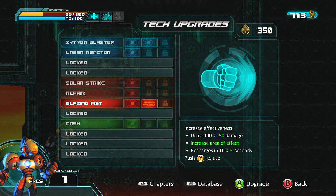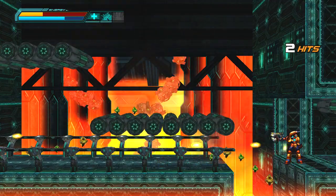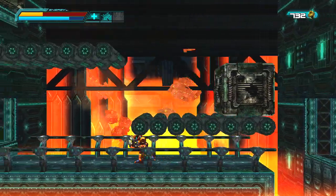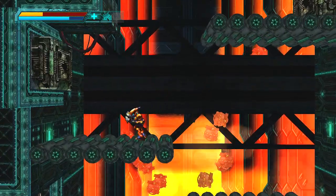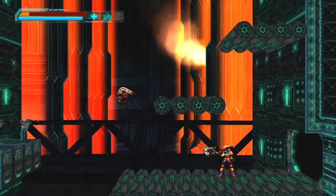350 materials. Increased effectiveness — deals 100 up to 150 damage, increased area, recharges in 8 seconds. I'll have to think about that. Monkeys are back. Jump on this block, up it — that was poorly timed.